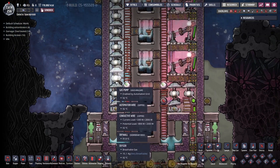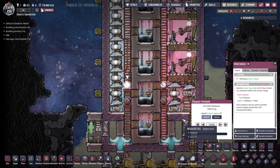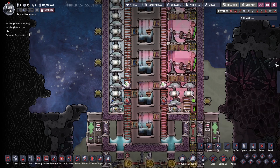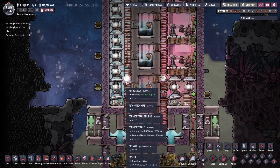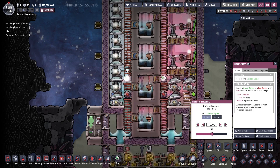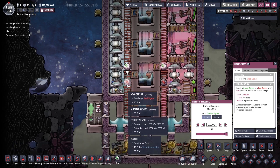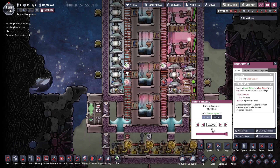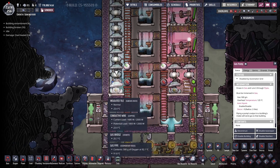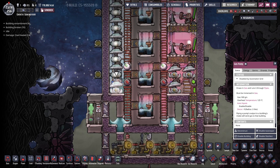For the oxygen side, set all the pumps on one pressure sensor to 10 kilos. Ideally you want the oxygen threshold to be 10 times the hydrogen threshold — so if hydrogen is set to 1 kilo, set oxygen to 10. The bottom pressure sensor should be set much higher, at the maximum of 20 kilos, since that's just for the excess pump. If all of them run constantly they'll remove way too much oxygen.